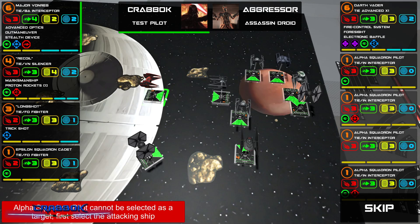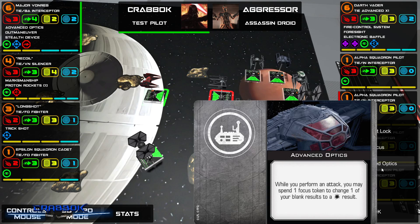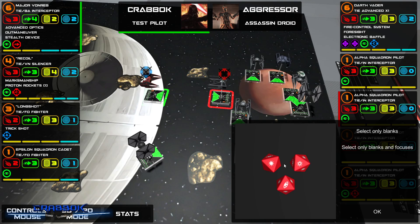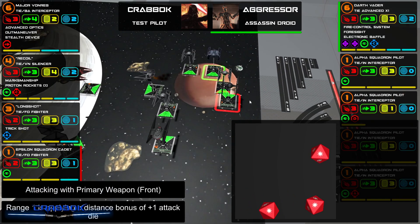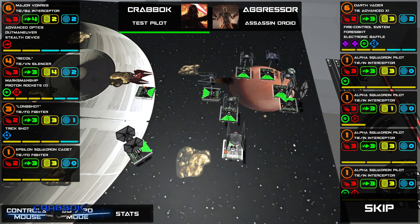And Major Vonreg — I got lucky. I can gain a strain or deplete to perform a lock or barrel roll. I'll gain a strain to gain the lock on this guy, and then I will focus. I really like that — so I can have the target lock and focus. The only thing is I hope I don't get shot, but I'm going to kill this guy. Blanks and focus — I'll use Advanced Optics. We got a little bit on him, but he is going to get to shoot me back. I will focus that.